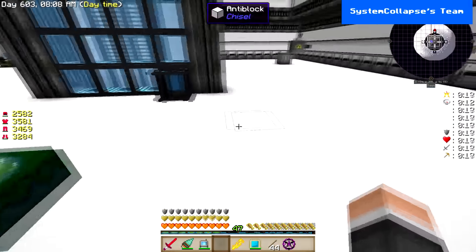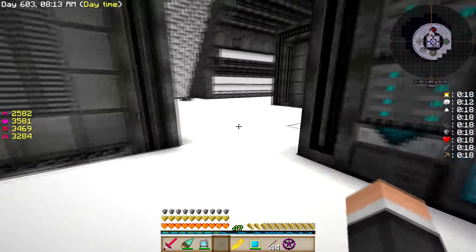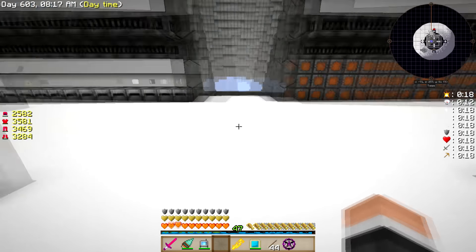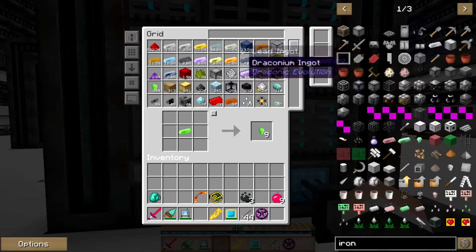Pretty soon we're going to be looking at the achievement book almost exclusively, because we are reaching that point. We've got a few more mods to go through, and then we're going to be hitting achievements. Blood Magic is going to be really soon. The next thing I want to do is hatch some dragon eggs — but we need to go get the eggs.